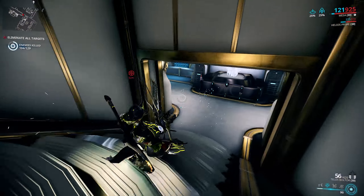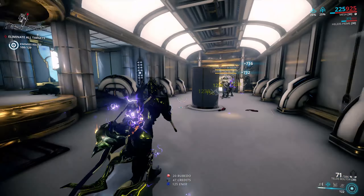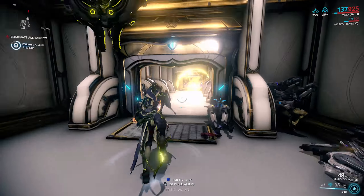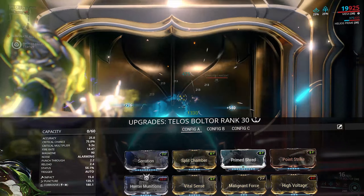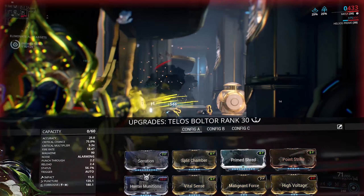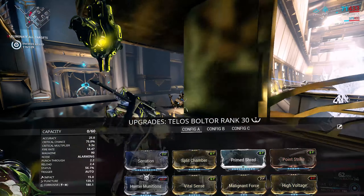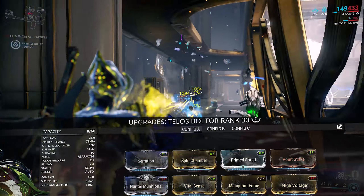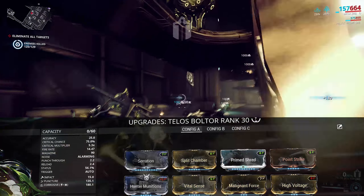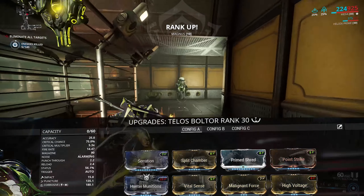So with all these changes, how did I go about modding the Telos Boltor? We actually only need 3 Forma, which brings the polarities to 4 Vs. I'm going with a crit and status build: Split Chamber, Prime Shred if you have it — standard Shred works if you don't — Point Strike and Vital Sense for crit chance and crit damage, Hunter Munitions for a slash proc every time you crit, and a corrosive build to strip armour because of the high status chance.